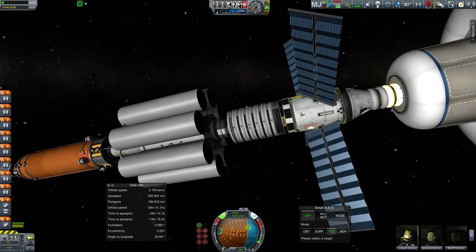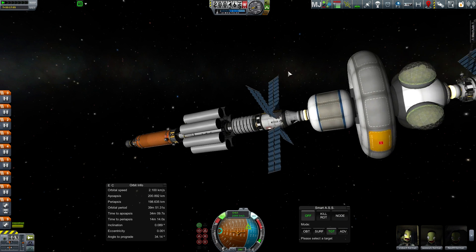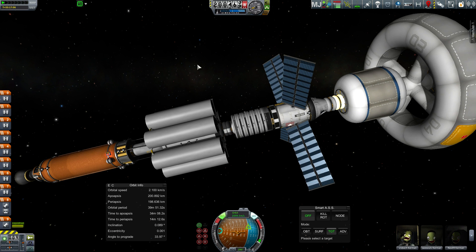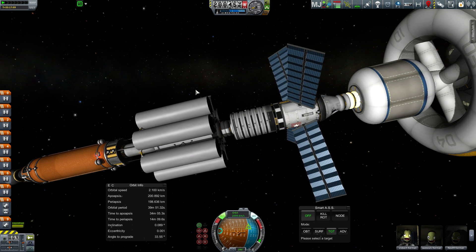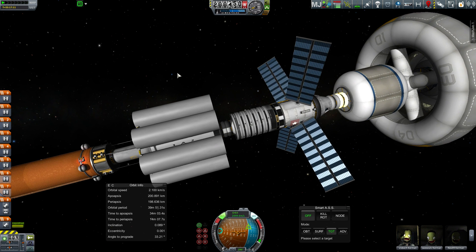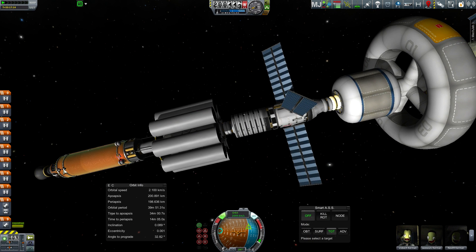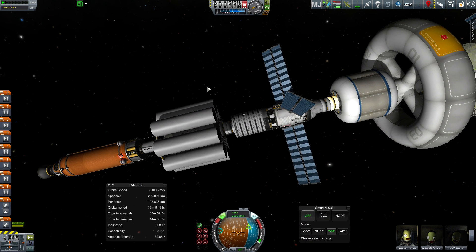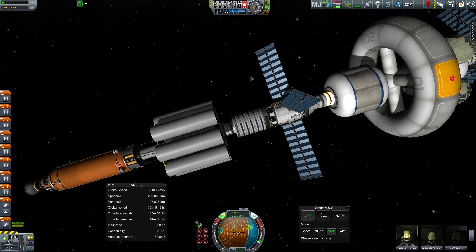In the last video, what we did is we launched the top stage here with all the life support and the living habitat, and docked it to the Ark Station around Kerbin. In between videos, I brought up the bottom stage. The reason I didn't show it is because this stage was insanely heavy to lift, and trying to maneuver this in space for the docking was incredibly slow and tedious. You can see I've even doubled up on my RCS blocks — this thing was so slow, it just took forever to very delicately position it for a docking.